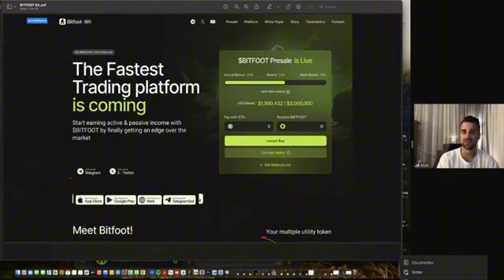For everybody still thinking about what to do: go to the website, connect your wallet via MetaMask, Phantom, or others, upload Ethereum, and you can click 'Get Referral Link.' If you share it and people buy Bitfoot token from your referral link, you get an extra 10% direct commission in USDT right away. When one phase ends and the next starts, those USDT are immediately available to claim. So you now have the chance to get Bitfoot token at a very cheap price.